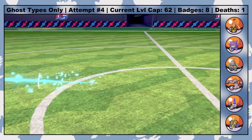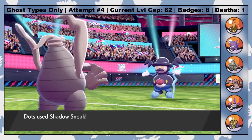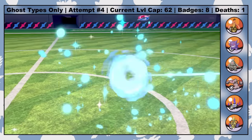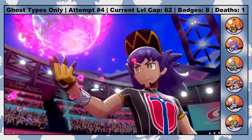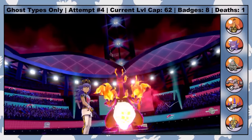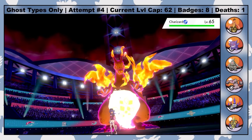Down two team members, but their sacrifices won't be in vain. Dots, with vengeance in her eyes, comes in and snuffs out Mr. Rime with a priority Shadow Sneak. That leaves Leon with just one last Pokemon — his fearsome Charizard. And since Game Freak has never made a Ghost/Rock type, this thing is pretty terrifying.